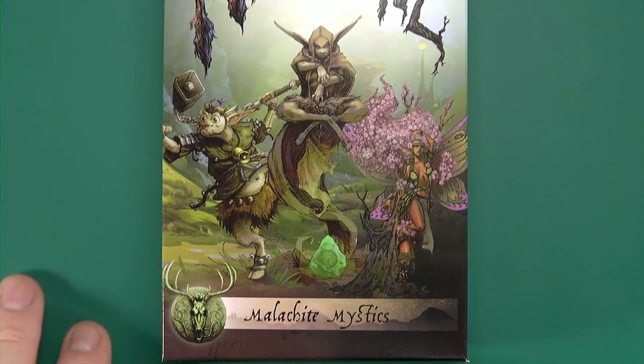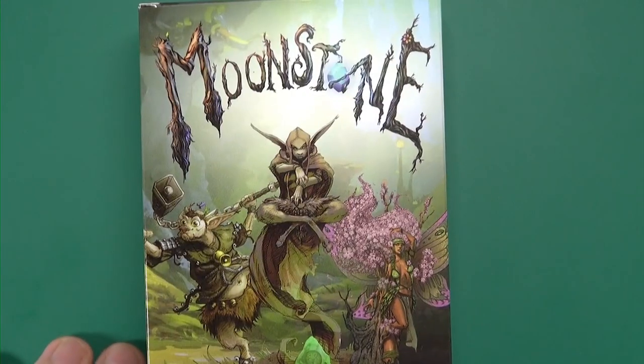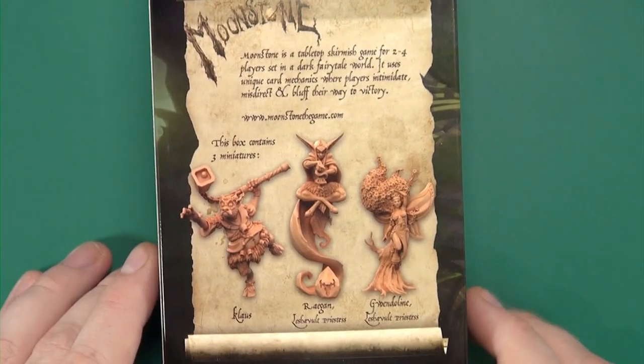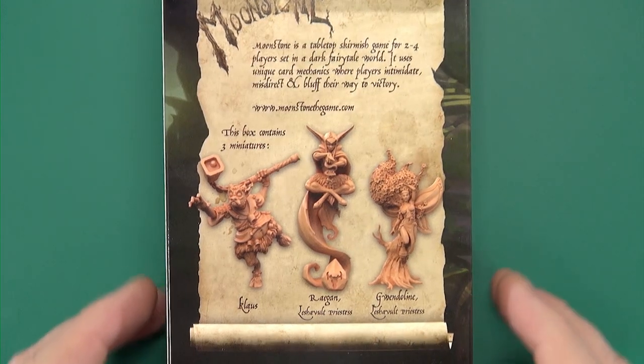Taking a look at the new Malachite Mystic box for Moonstone, you can see you get three figures: Klaus, Regan, and Gwendolyn for the Laschevult. I do like that word - Laschevult.